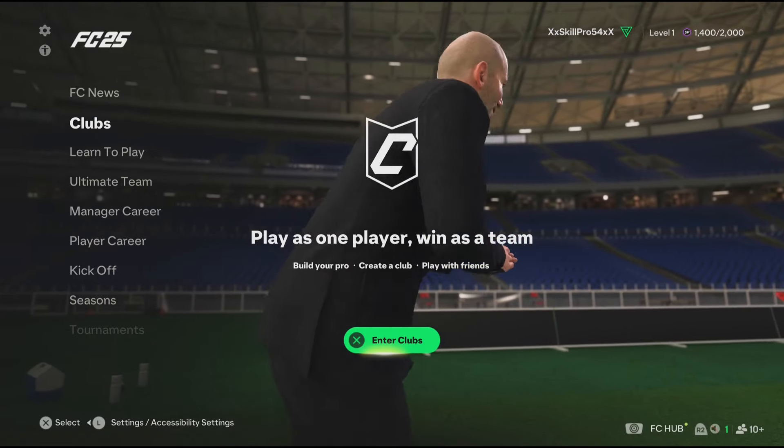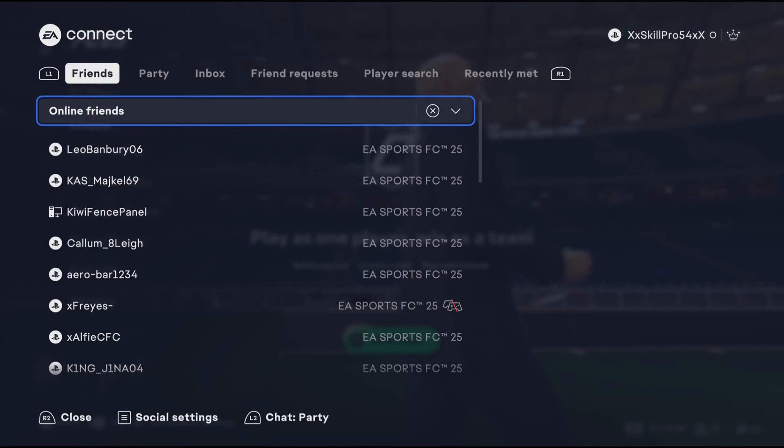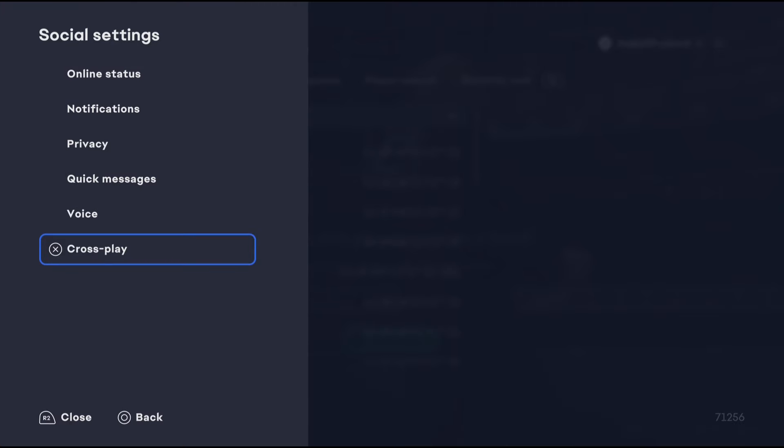I'm going to show you how to do it step by step. For the first step, to do crossplay you're going to open the EA Social Hub. To do it, just tap R2 — I'm tapping R2 because I play on PlayStation, but wherever the equivalent of R2 is on Xbox or PC, just do it and you should be on the EA Social Hub.